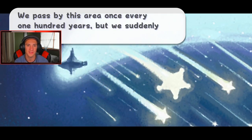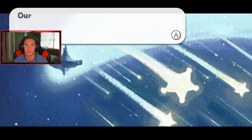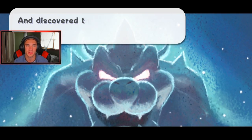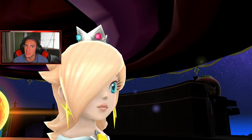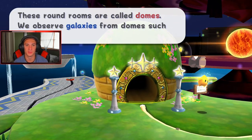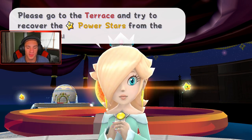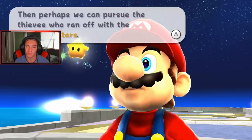Welcome to the Comet Observatory - it's Rosalina's home and also home to the Lumas. They travel the starry skies and pass by this area once every hundred years, but they suddenly stopped. A strange force latched onto the ship, pulling away star bits and power stars - the ship lost power and entered hibernation. Those who took the power stars discovered a power to cross the universe. Bowser's behind it - save the power stars. The observatory uses power stars to project images of the galaxy. The round rooms are called domes - we observe galaxies from the domes, but only the Terrace is working now.